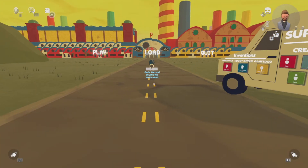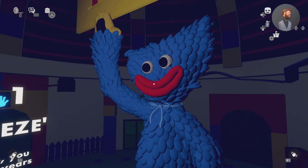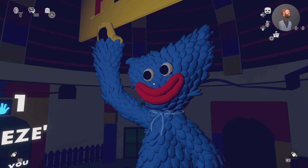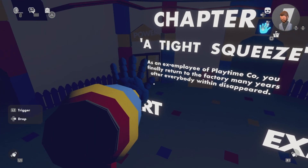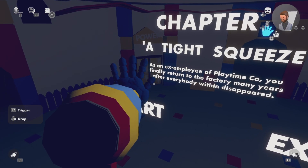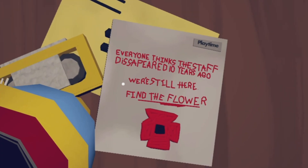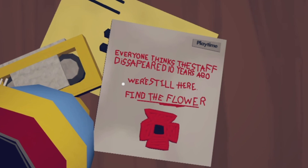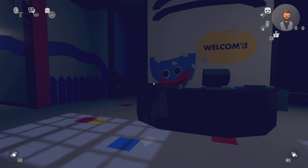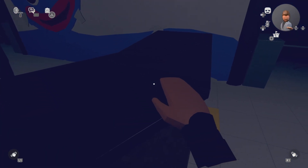Let's get it! Dude, this is so cool. I like this so much. He is adorable and creepy at the same time. Chapter 1: A Tight Squeeze. 'As an ex-employee of Playtime Co., you finally return to the factory in many years after everybody within disappeared.' Spooky. Everyone thinks the staff disappeared ten years ago and we're still here. Find the flower. Alright, we're here. So this one actually tells a story.